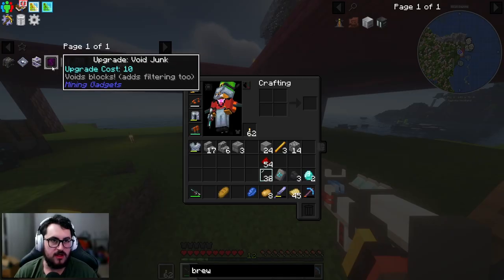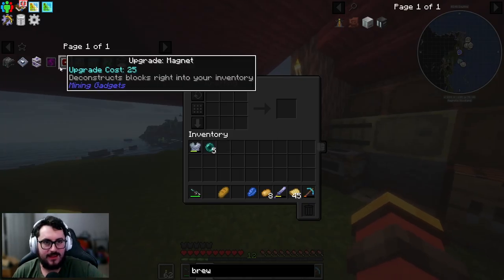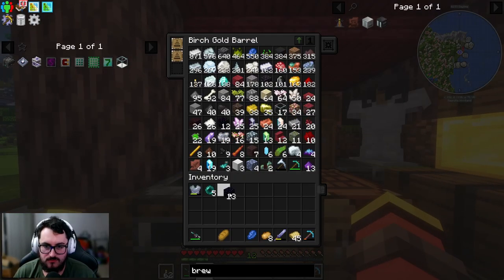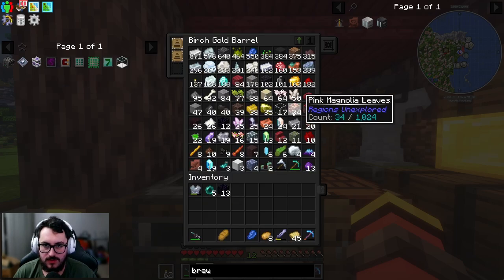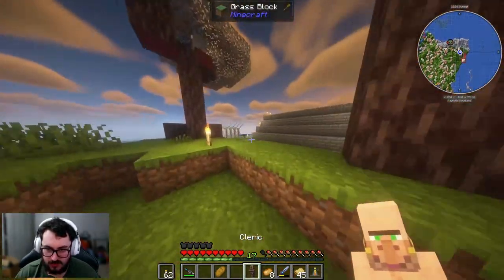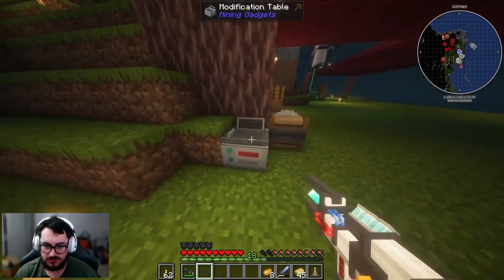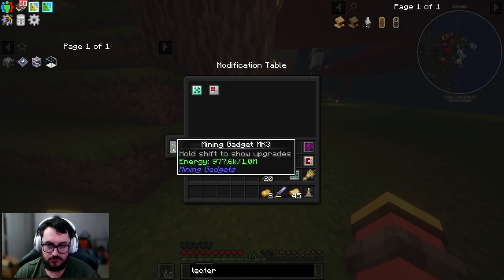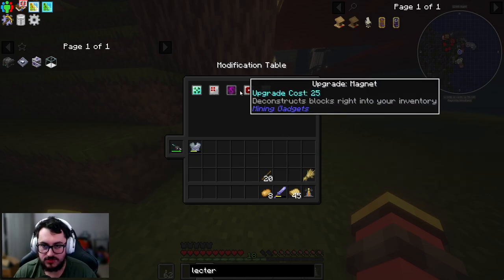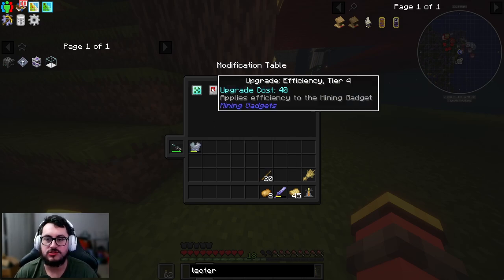The cool thing with this Mining Gadget is that it does have Fortune and Efficiency on it. There are a couple of other upgrades I want to get into it as well. I have about nine ender pearls laying around, and we're going to make a void upgrade using obsidian. I did some trading with piglins earlier - get that cleric, you're not going anywhere! When looking at the Mining Gadget in the modification table, you can see exactly what modifications you have. We're going to add the void junk, the magnet, and the three-by-three upgrader to make this a much more powerful tool.